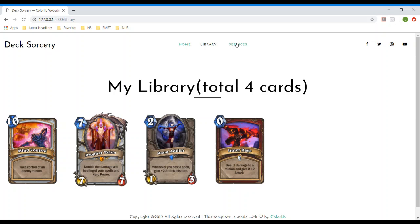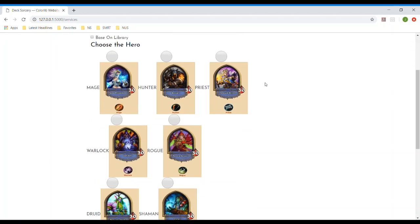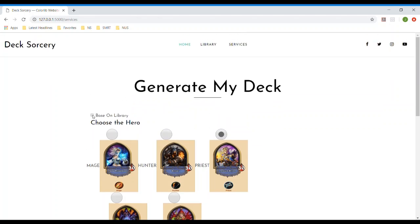Now let's move on to services. Services actually allows you to select the hero class type for you to do the deck construction upon. In this case, we will use a priest as an example. The 'based on library' feature basically allows you to choose the cards that have been predefined as a fixed variable for you to construct your deck upon.